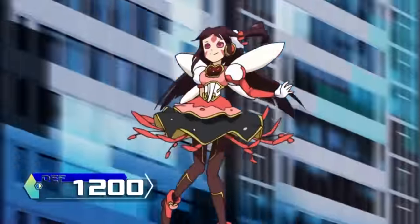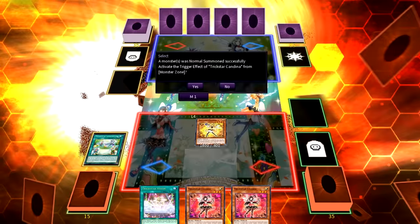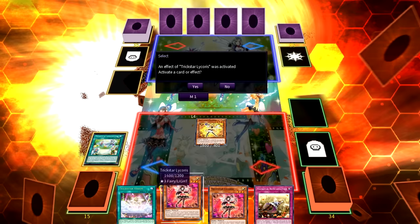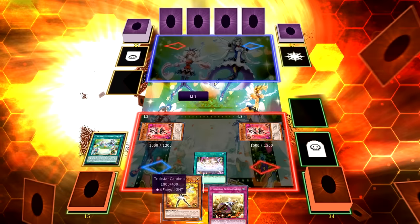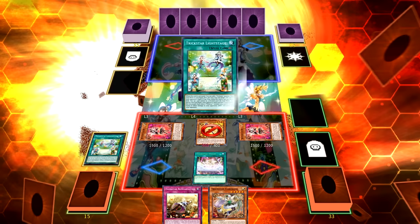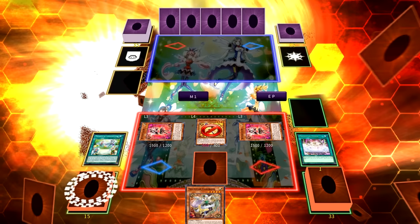An impressive first turn on paper, except there was a much simpler play she could have done that would have won the duel as soon as Playmaker started his turn. Assuming she plays at least two copies of Trickstar Lycoris, she should have activated Light Stage to search Lycoris, normal summoned Candina to search Trickstar Reincarnation, activated both Lycoris effects to bounce Candina and summon both, activated Trickstar Vision to re-summon Candina, then set Trickstar Reincarnation face down and ended her turn.